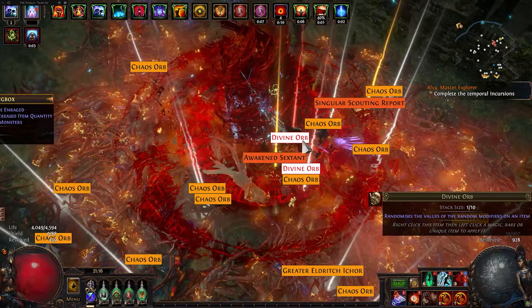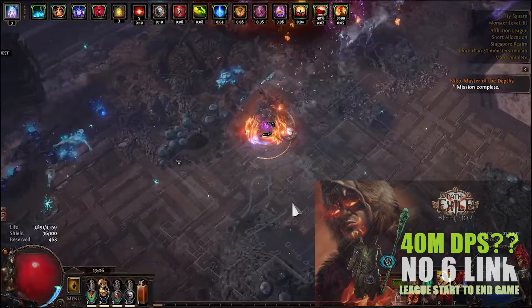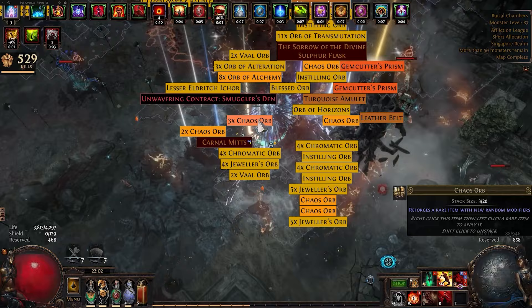Hello Exiles. I swear this is my final video for this build. This is a Body Swap Sacrifice Chieftain build. This build had so many iterations — from a meme idea and league starting with it, I really thought it was going to be just a meme. Then it became a DPS monster where I got my void stones and started farming juiced maps, and finally to an immortal mapping powerhouse for tier 16, 8-mod fully juiced maps using Wandering Path. This version helped me get my very first level 100 character after years of playing Path of Exile.